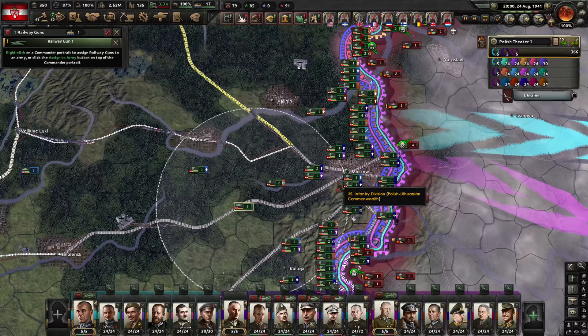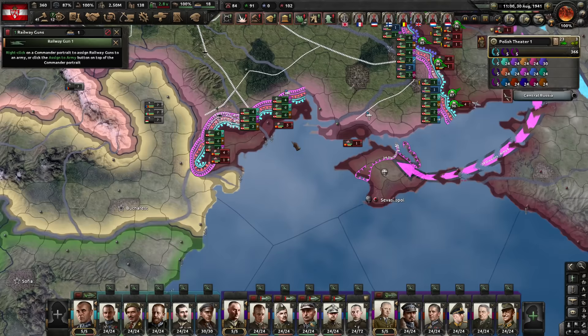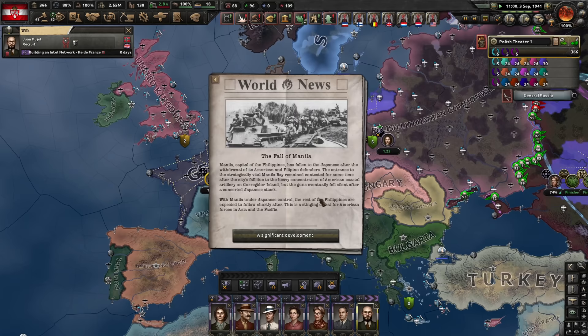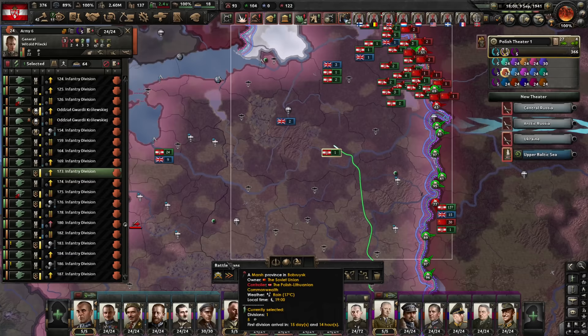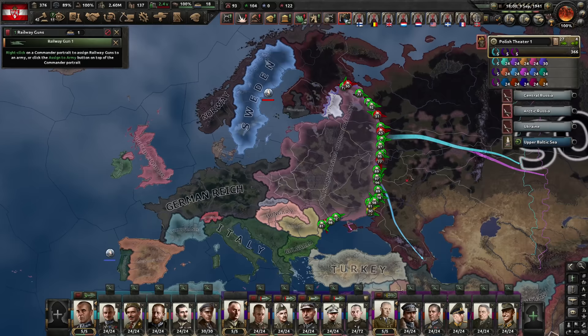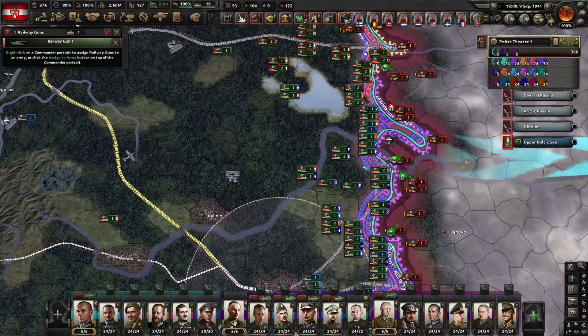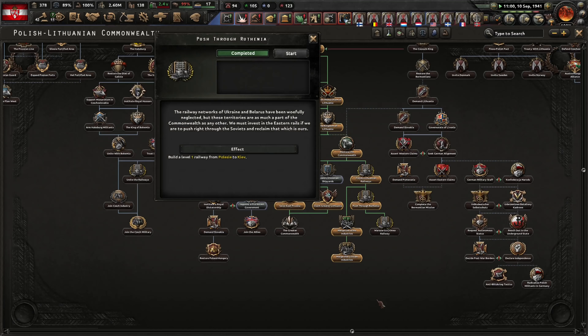Speaking of Moscow — I think we're about to take it. I'm not convinced about these railway guns; they are powerful but they keep moving around. You have to keep them out of combat — probably not worth it. Maybe I'll just finish the ones being built and that's enough. Would have done much better spending that on planes. They're using different rail widths so I can't enter a province until the conversion is complete. Crimea — you go to Crimea. New operative — we'll be going after the Germans soon so let's get another German operative.